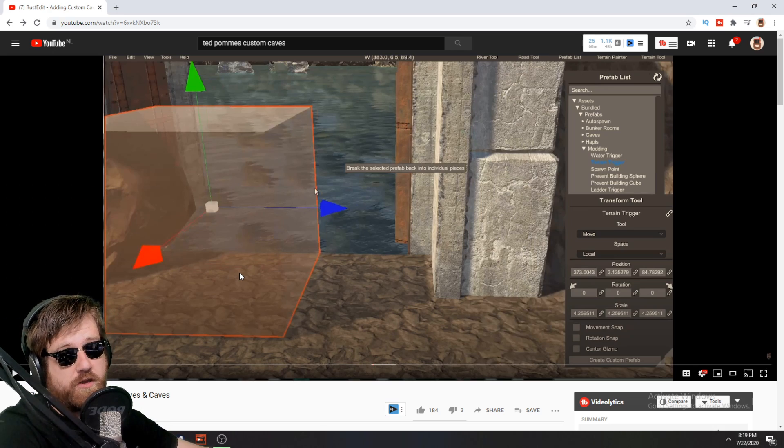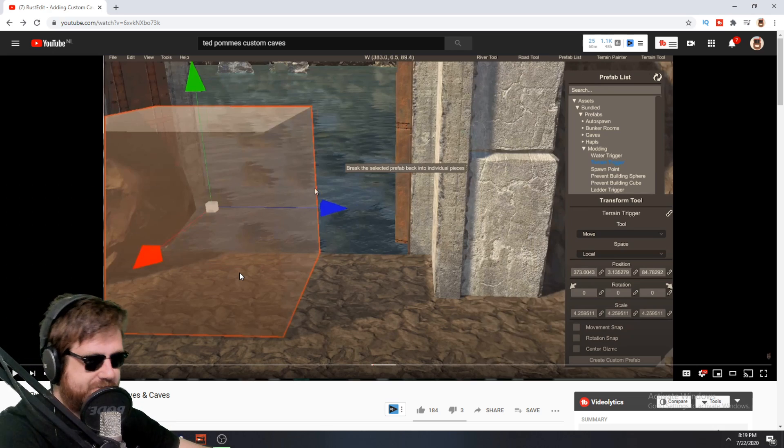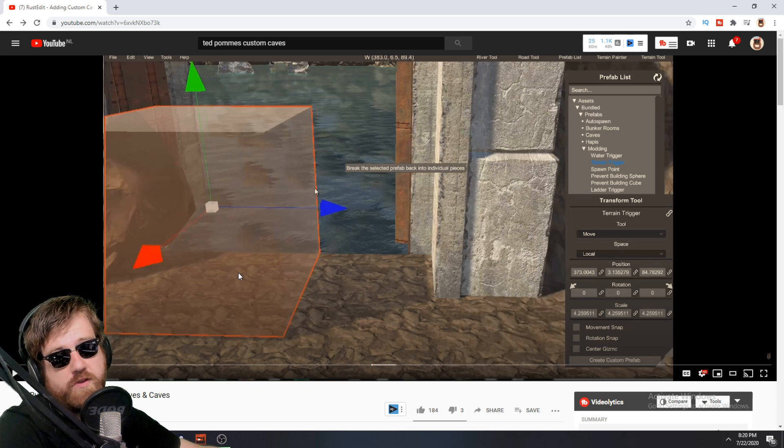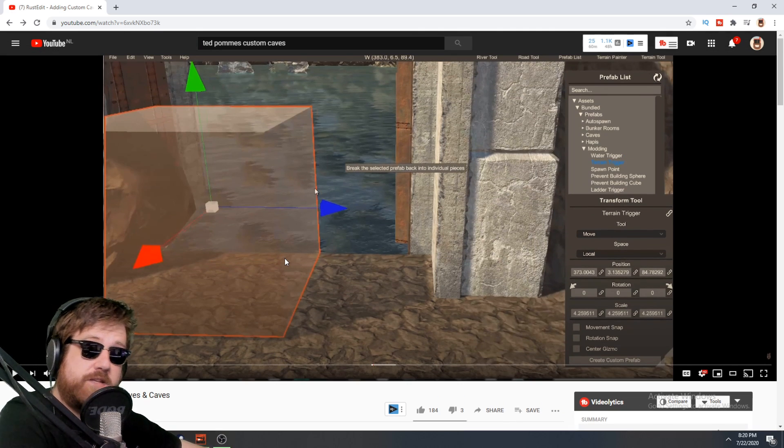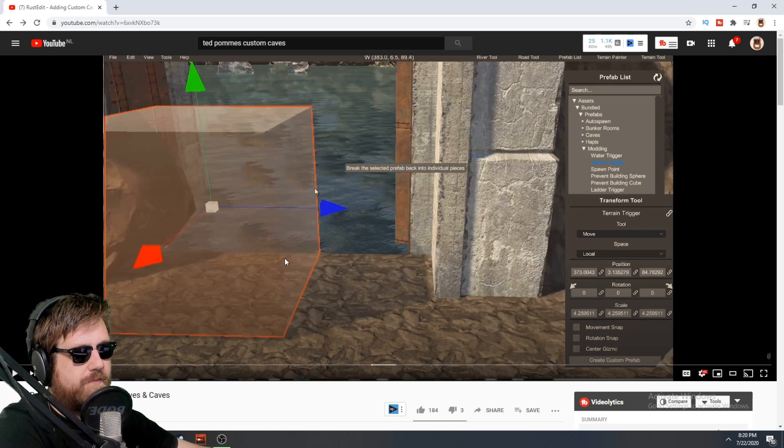Hey everybody and welcome to another video. In this video I want to be talking about custom caves in Rust Edit. I'm going to be referring to an older video I made on how to add custom caves. It's been doing pretty well and the information seems to be good — it's still 99% accurate. There's just one little extra step you have to do now to make it work, because people were using this to exploit the game.